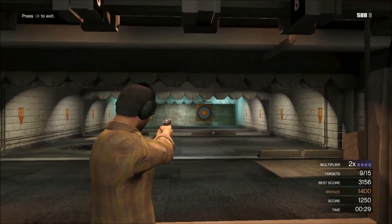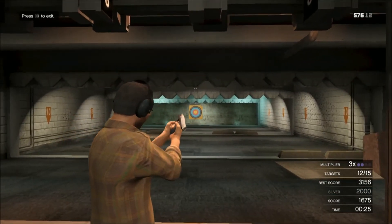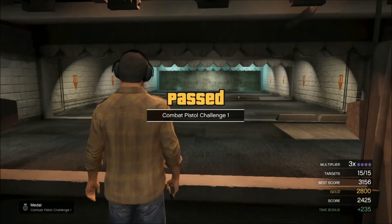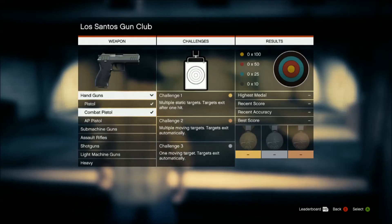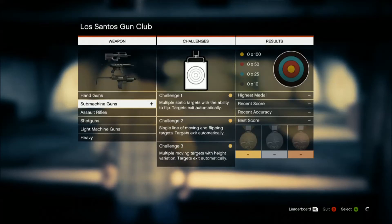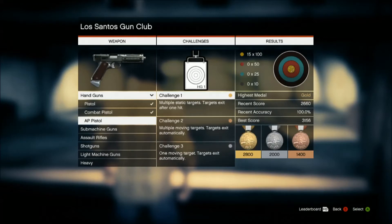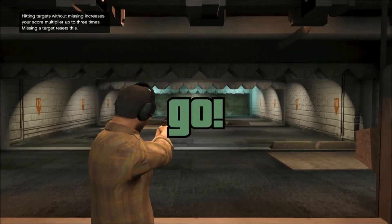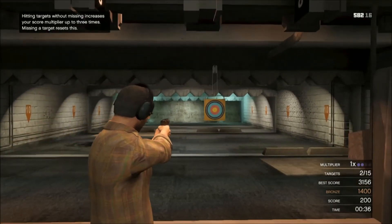With these gun attachments and everything, the important thing to realize is there are only about three guns per class — that's as far as I know right now, since I'm only about five hours in. I've got three handguns, three submachine guns, three assault rifles, three shotguns, two light machine guns, and one heavy, which is a minigun. I don't know if there are going to be any more guns in the mix, but regardless I'm still enjoying them — all the guns handle great, they have their unique purposes and abilities, and they work quite well.